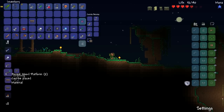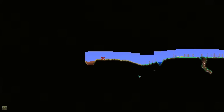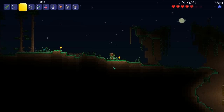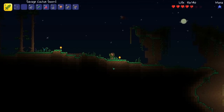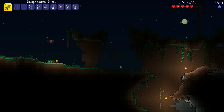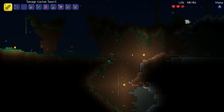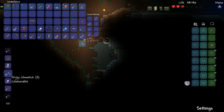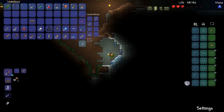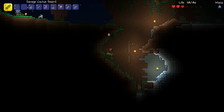We seriously need a chest to put stuff in, like badly. Alright, this is what we're gonna do - we're gonna build two early game houses just so we can get a merchant to spawn, and we can buy a piggy bank off the merchant. That's my goal.